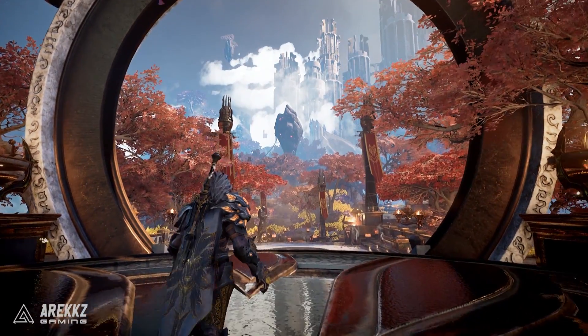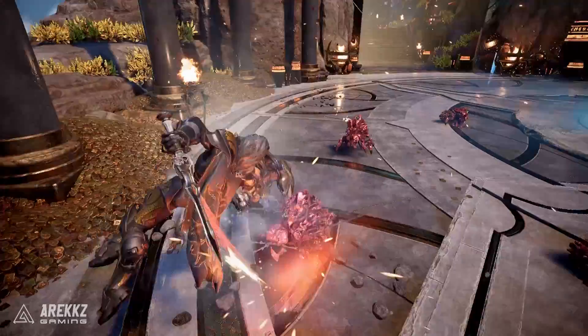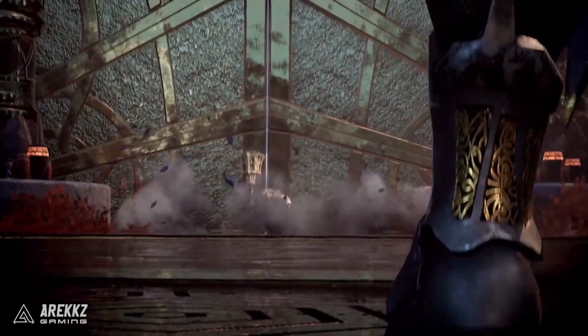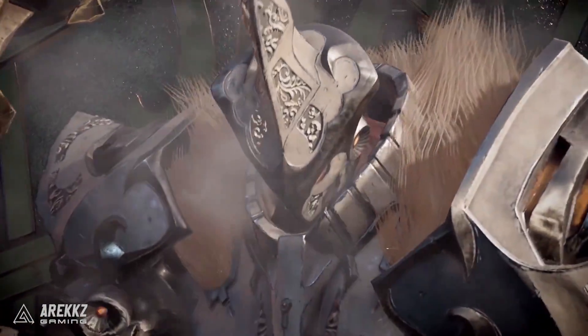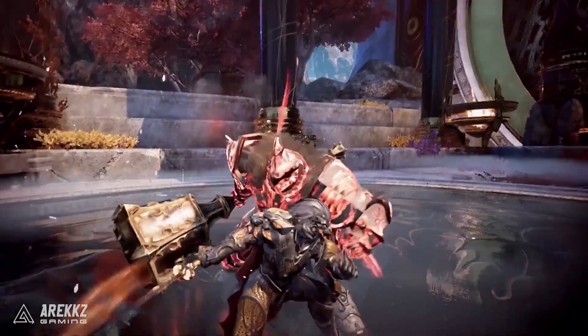Godfall is divided into two types of missions: story and hunt. Story missions will take you through the narrative of the game and further your quest to defeat the mad god. Meanwhile, hunt missions allow you to take on bosses in 1v1 combat, focusing on that aspect instead. You can also challenge the Tower of Trials, an endgame activity that pits you against the toughest opponents for a chance at top-tier loot.